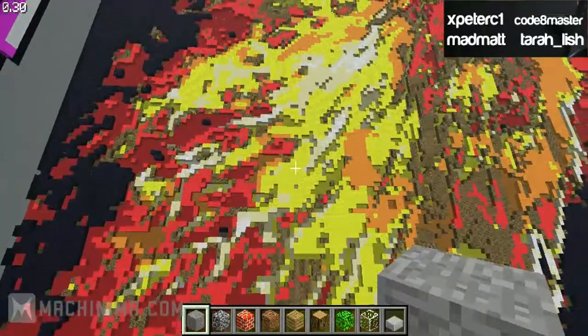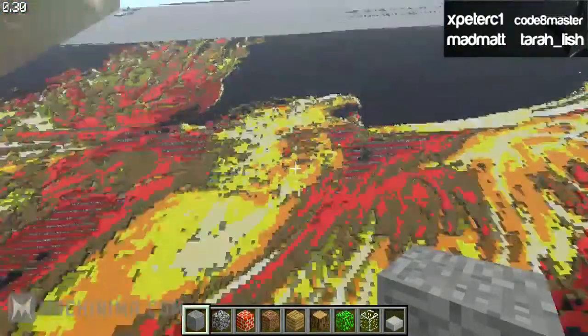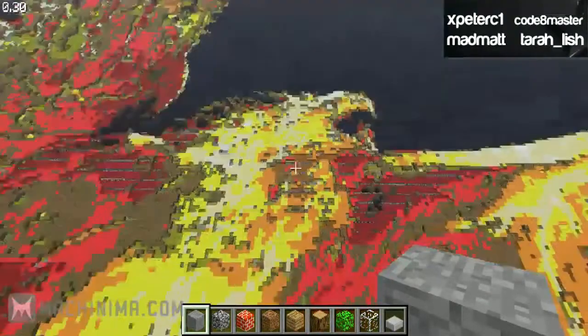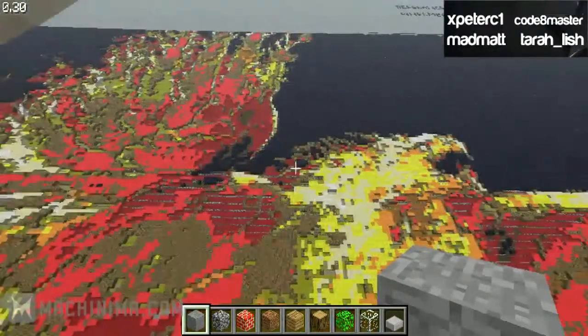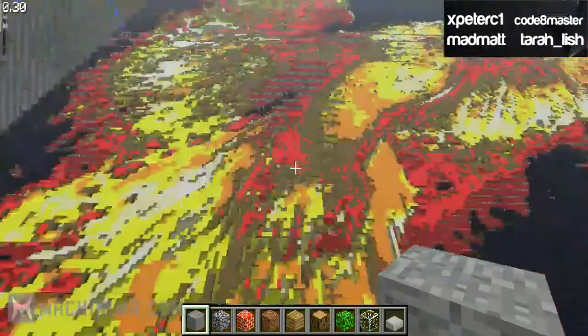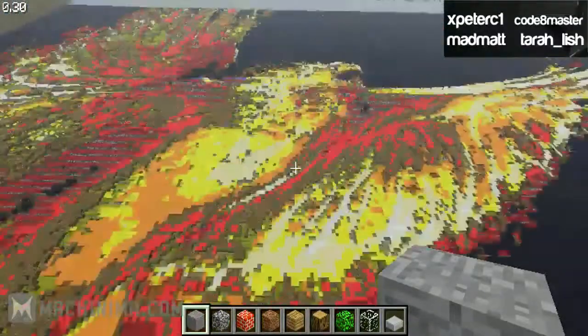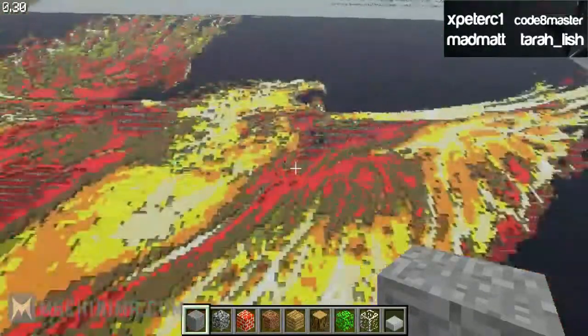And next up we got Minecraft Pixels, which is a group. They built this giant hawk, and I thought this was pretty neat. You can send in group creations, just don't send in group worlds — just one creation.